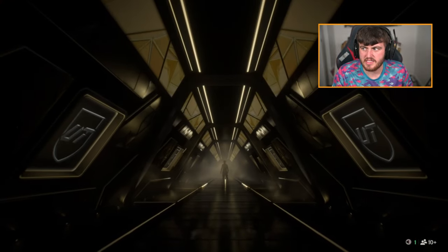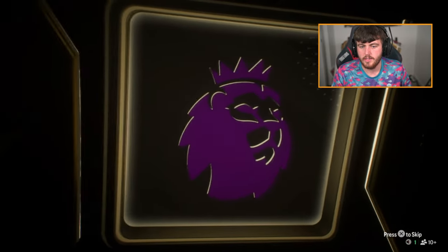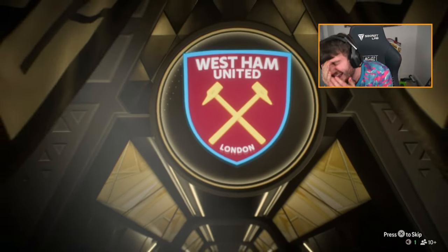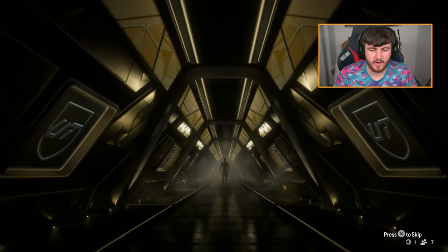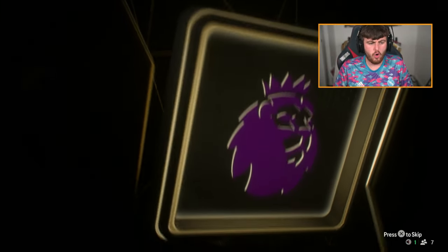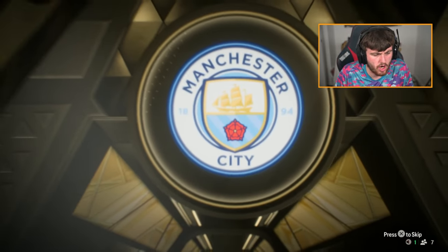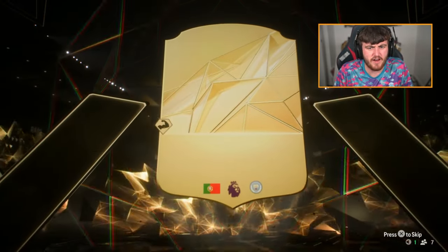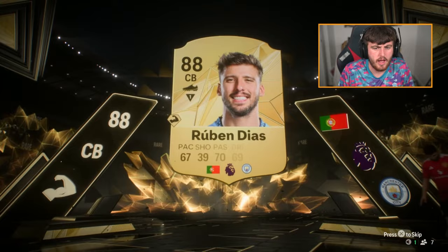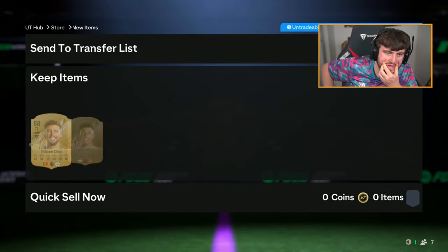The preseason packs come out on Thursday — I find it very unlikely they drop it on Thursday. Is that Cole Palmer? Chippy chips? No, it's not. Trent and Jan Zommer are the two most common walkouts in my opinion. We do get a walkout here — CB, Portugal. Ruben Dias. We'll take that. Not bad. I think we're just over the 60-pack mark — about 10 or 15 packs since our last walkout. We'll take Ruben Dias.